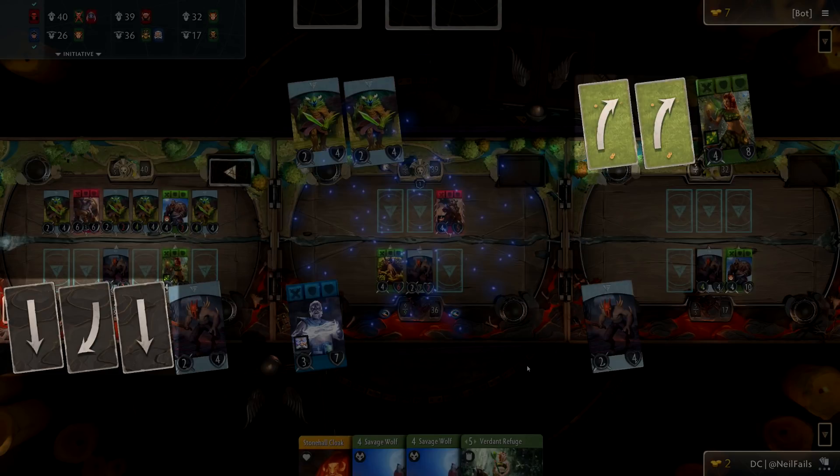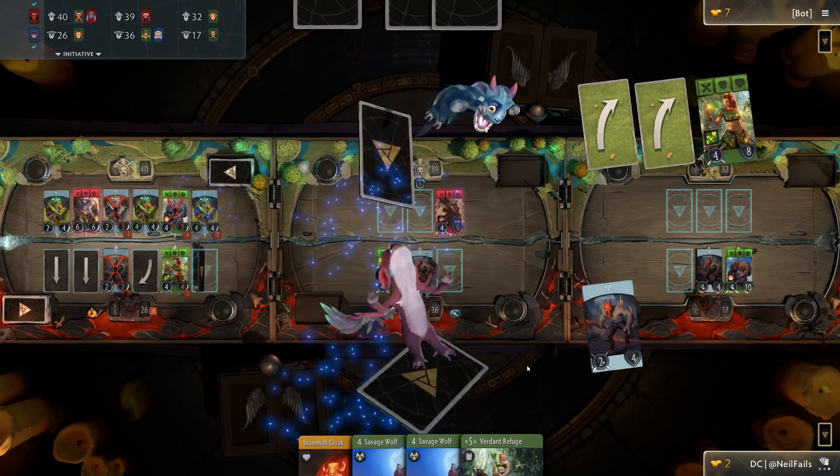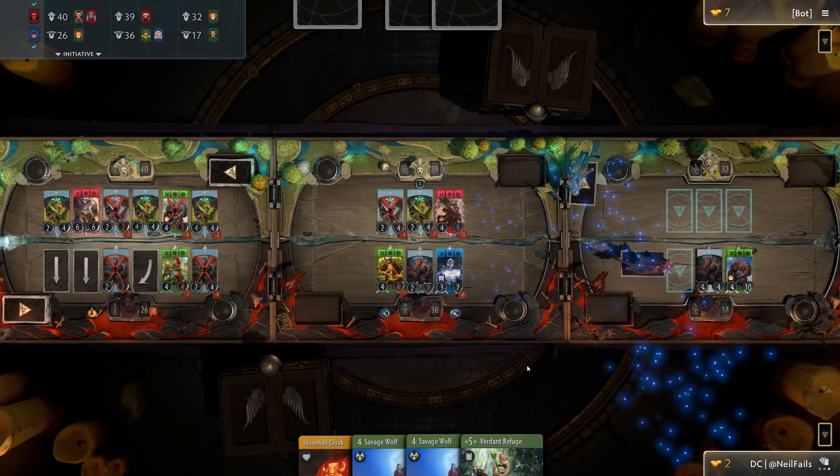That's where arrows come into play. Once you've chosen a lane for each hero to deploy, you'll notice arrows start to pop up in the lanes. By default, units will attack straight ahead, but there's a chance an arrow can redirect your attack. Keep in mind that if there's nothing to redirect to, then the arrow is just removed.